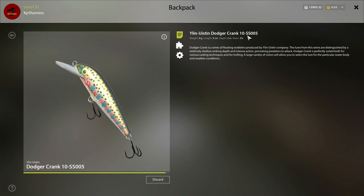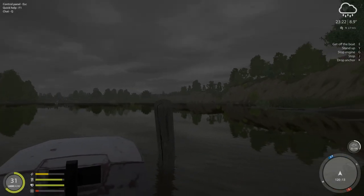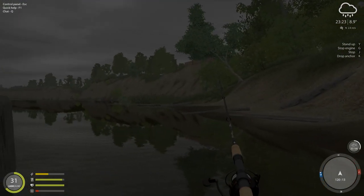That's the Dodger Crank 10. The colour is not specific, so if you don't get a bite you can change the colour. But don't buy too many lures because it's way too expensive and you don't need them all. This one works really well — that's my wobbler number one.